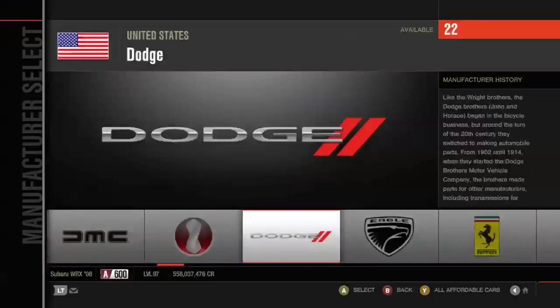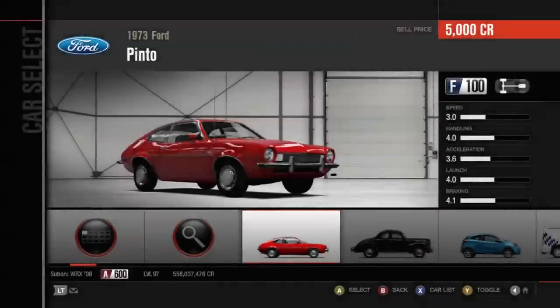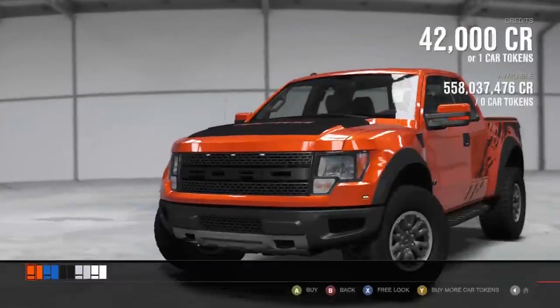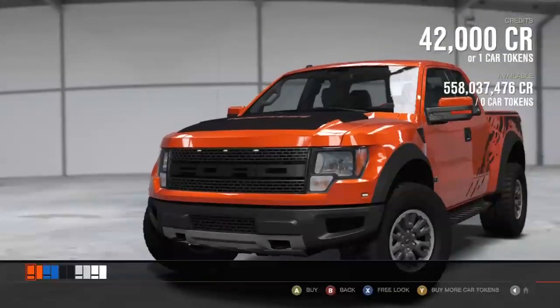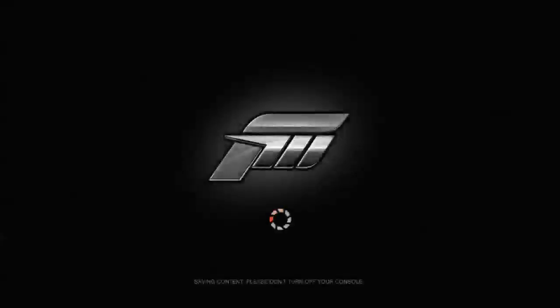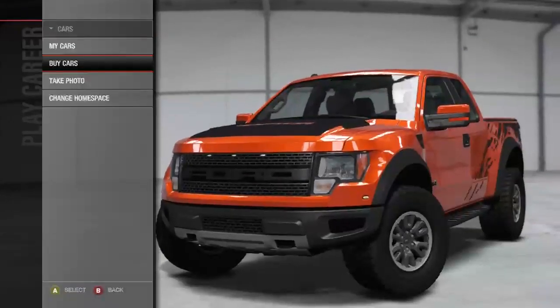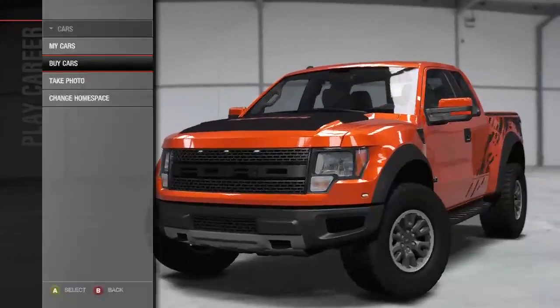The first car for 'Will It Drift' is the Ford Raptor — the huge SVT. It's basically an F-150 with a massive 6.2-liter V8. I believe it was designed for racing or something like that. It's an absolute beast of a car and I thought, why can't it go sideways? I'm gonna try and put it sideways.